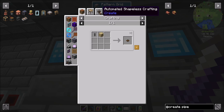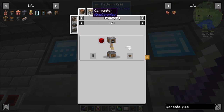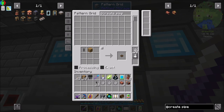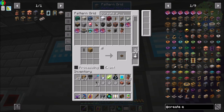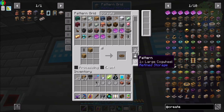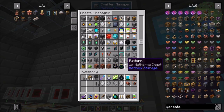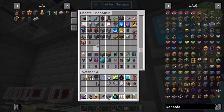Really? That's the recipe for cogwheels now? It's different, right? And large cogwheels — oh my, it's a very different recipe. Am I crazy? Didn't it used to be all kinds of buttons and everything? Create changed pretty significantly in version 0.5, I would say.